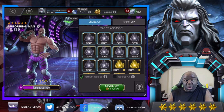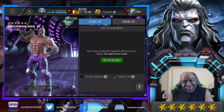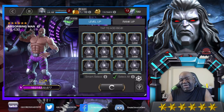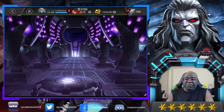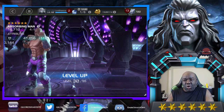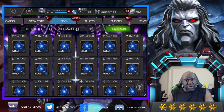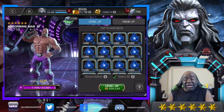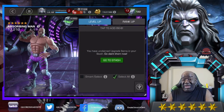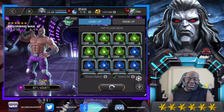I opened up all my crystals — five percenters, ten percenters, all of that — and guess what? Not a single one gave me mystic. Every class except mystic came up. So I looked around and found some fragments — choice ones from the battlegrounds and from the loyalty store. I was tapped out, but I was finally able to get one T5 mystic catalyst formed from all the fragments I managed to piece together, and I was so happy.